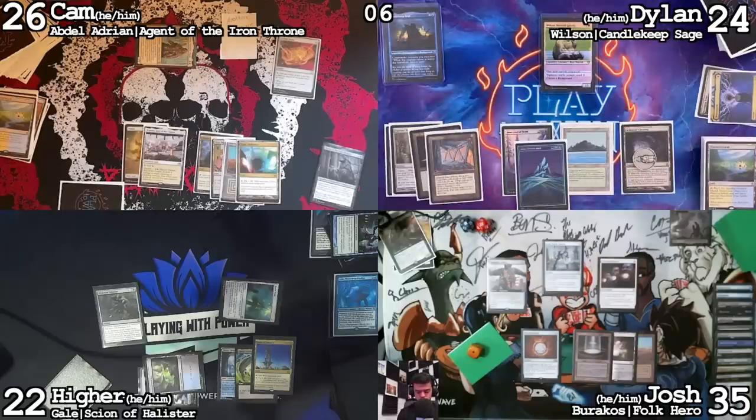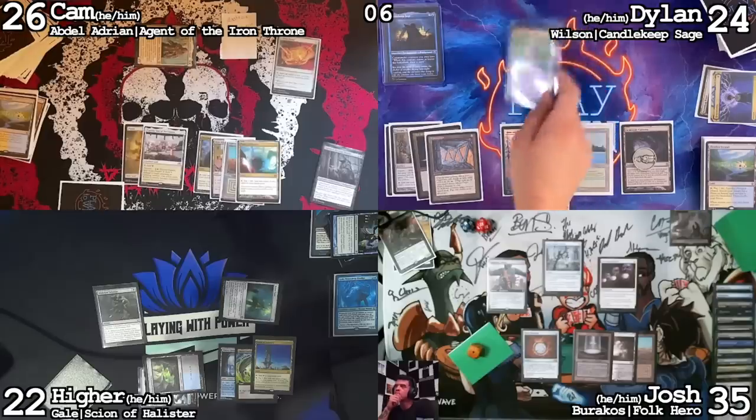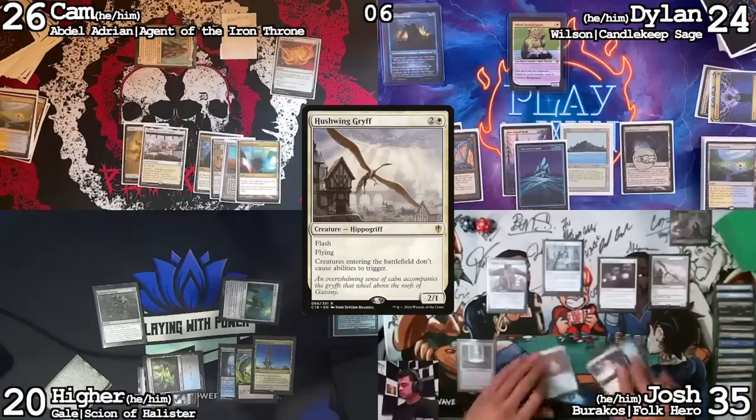Go to combat. Hire's got the tutor on board — I'll come at you with two. That's it, pass turn. End step — flash! He's casting the Hushwing Griff, which I'm not happy to see because now my commander is shut off.